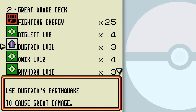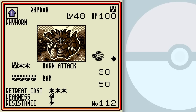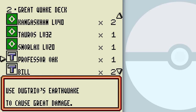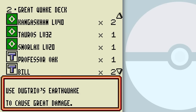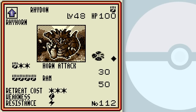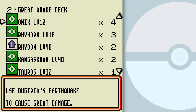I could use those Dugtrios for this deck — use Dugtrio's Earthquake to cause great damage. But I think Rhydon's the more solid Pokemon for this deck than Dugtrio, although it is nice to be able to do 70 damage with Earthquake turn after turn, even if it does damage your bench Pokemon with it. I don't know what's the point of Snorlax here — maybe for stalling, but it's got a high retreat cost and the Pokemon in this deck need a lot of energy cards, so it probably won't have much to spare.